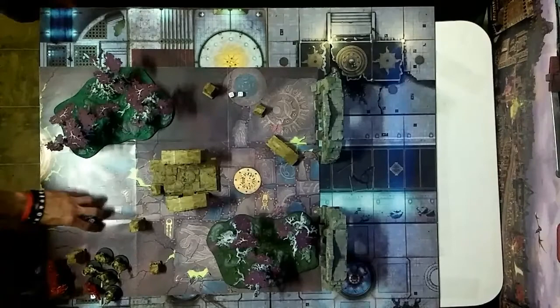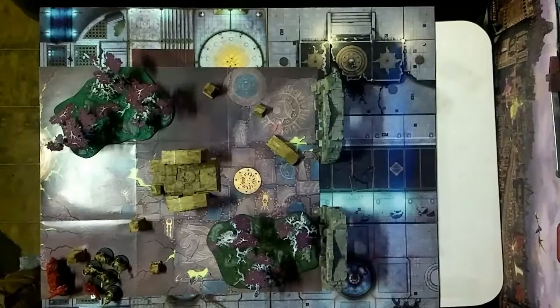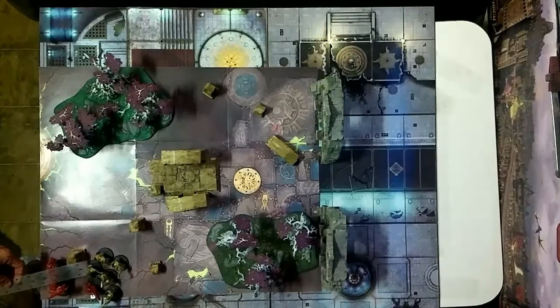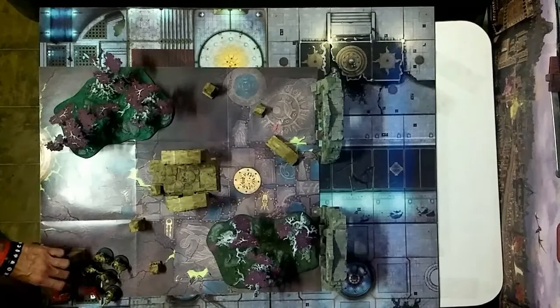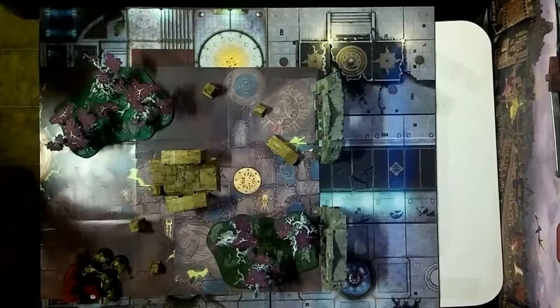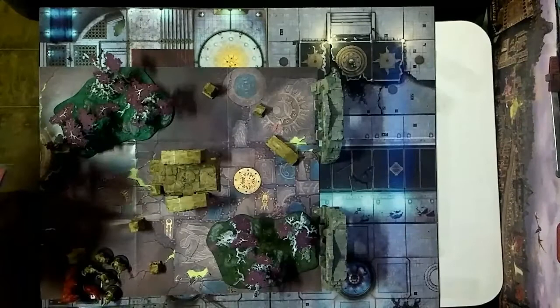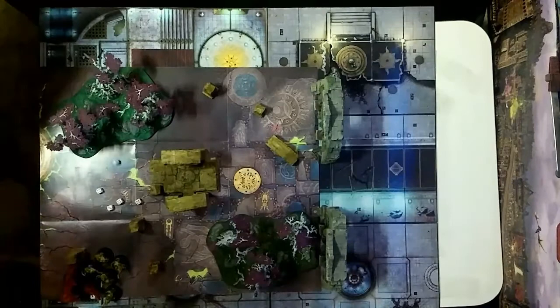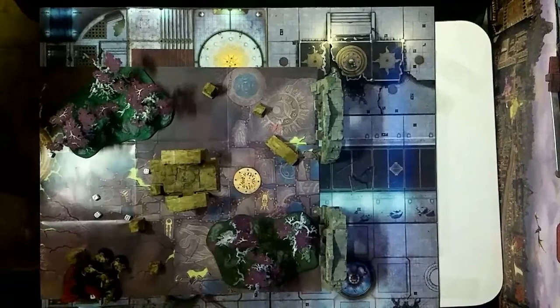Since nobody else can hit and I'm within three inches, I'm going to pile in with my Korgorath. If I have a choice, the Korgorath has to go first. The Korgorath has five attacks, hitting on three plus. I'll re-roll that leaning die — missed one. Hitting on three plus again, that's four wounds on your liberators with negative one rend.